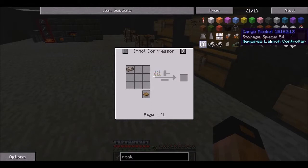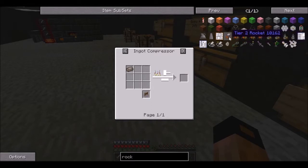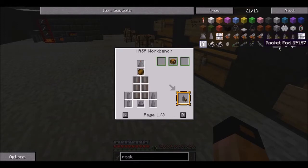Wait a minute — how do you make bronze? Compressed meteoric iron? What's that? You need to get that from the moon. What? So how do you get to the moon? We need a tier 1 rocket. Oh. Just a cargo rocket? No, not cargo — tier 1 rocket. Well, it just says tier 2 rocket — I can't find tier 1 rocket.